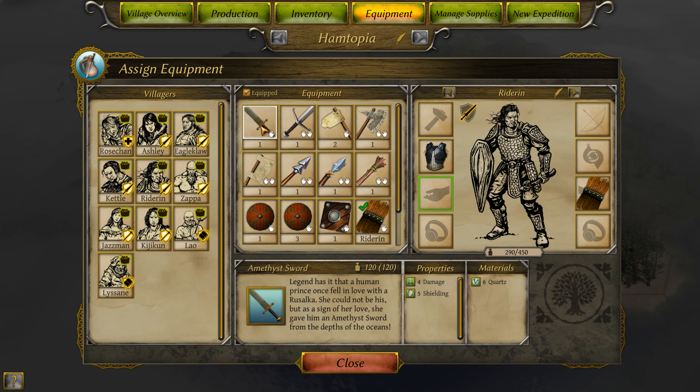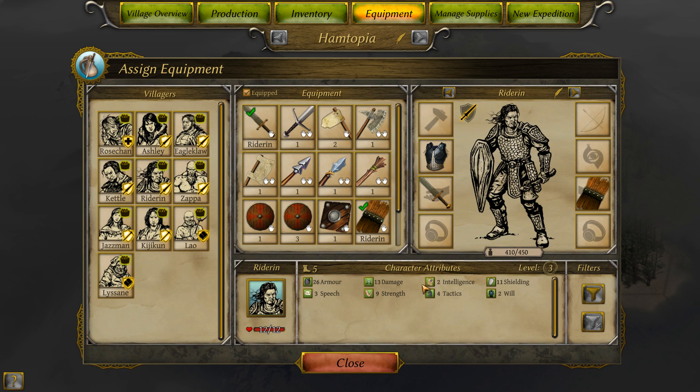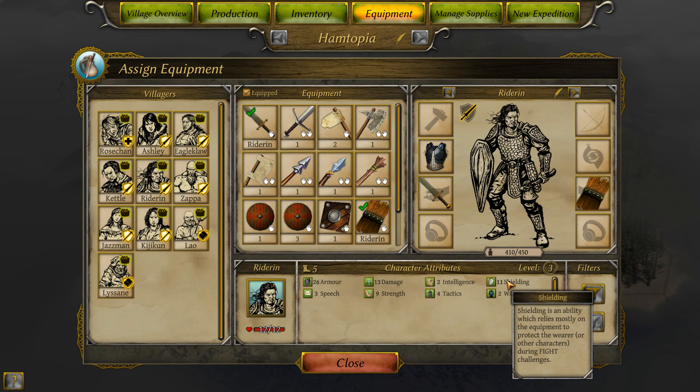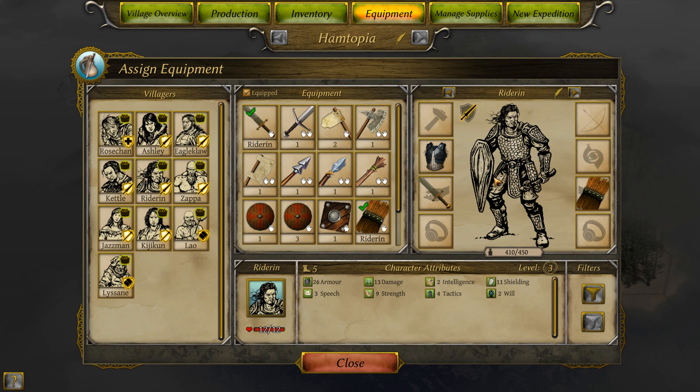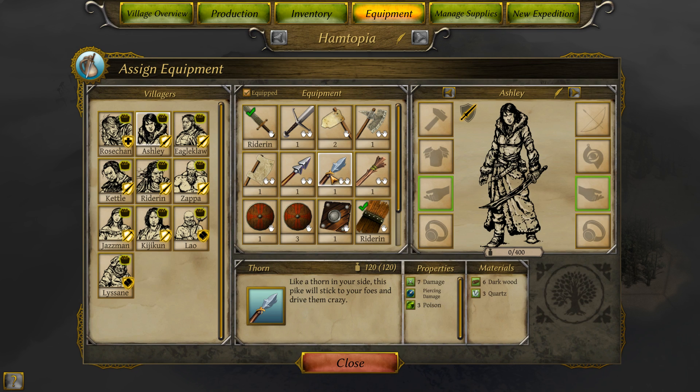Amethyst Sword — legend has it that a human prince once fell in love with a Rusalka. She could not be his, but as a sign of her love, she gave him an Amethyst Sword from the depths of the ocean. That also gives shielding. I think we'll go with this. So he's going to have 26 armor, 13 damage, and 11 shielding. Shielding is an ability which relies mostly on equipment to protect the wearer or other characters during fight challenges. I think he'll make for a really good person who can soak up a lot of damage, hopefully without getting too injured.